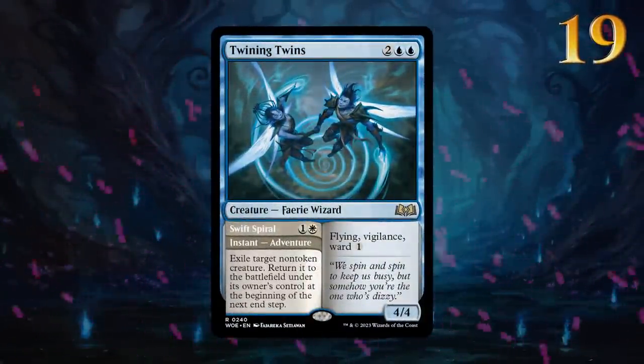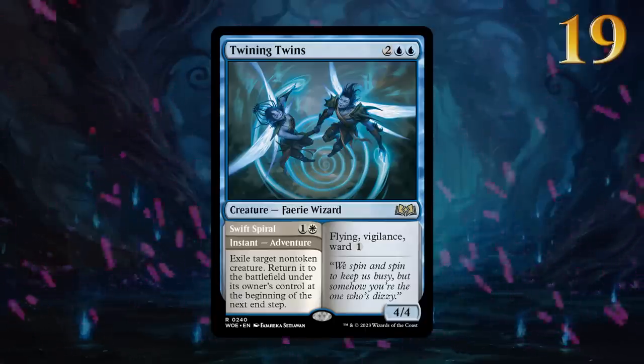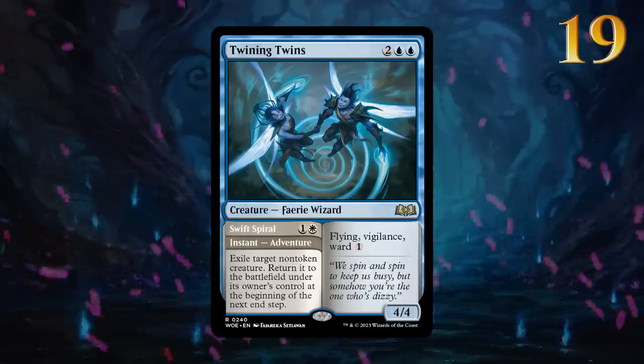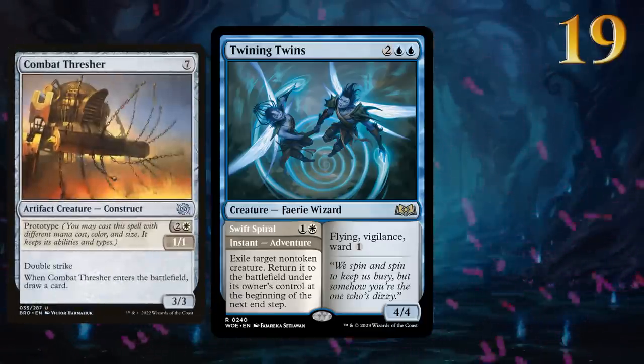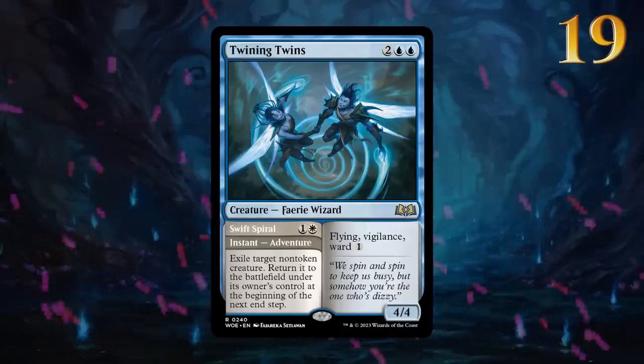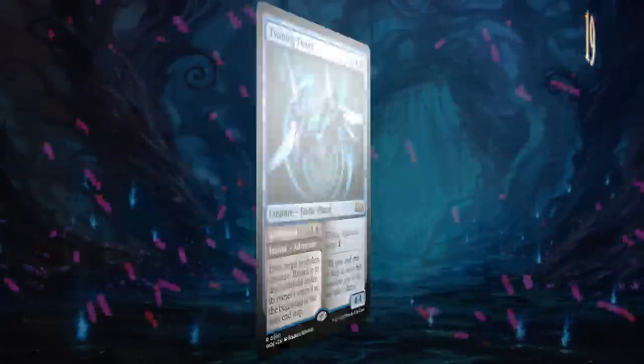Twining Twins has what it takes to get your wins. The Swift Spiral adventure gives us a versatile blink effect that has many great use cases. This includes flickering the various prototype creatures from the Brothers' War, such as Combat Thrasher. The Vigilant Flyer also gets around the minus 2 ability from the Wandering Emperor, so that's another nice upside.